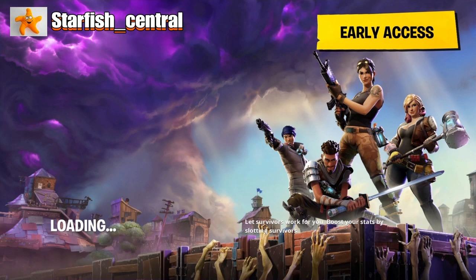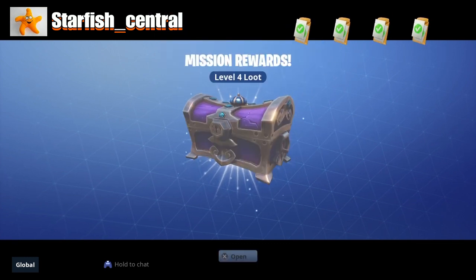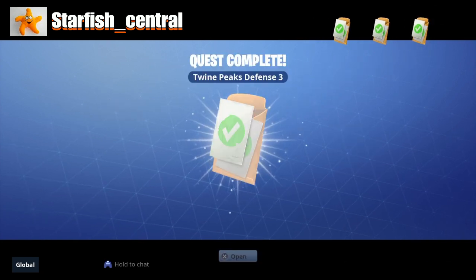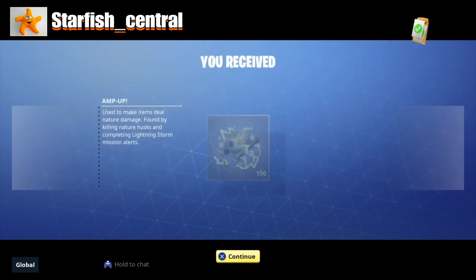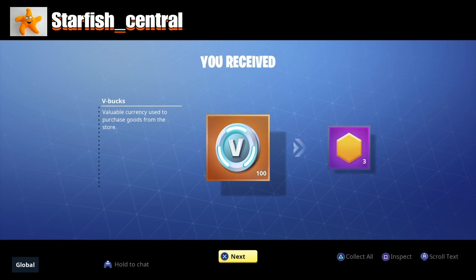I get 100 V-Bucks and three more skill points. Five mini-llamas, five mini-llamas. 100 V-Bucks. Not bothered about the Froster. We've got two lots of 100 V-Bucks — bizarre!